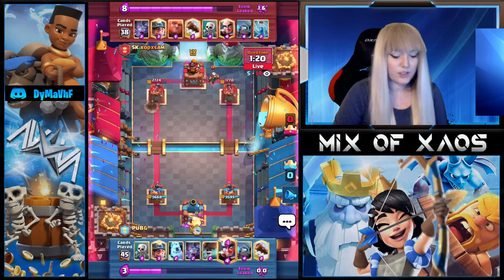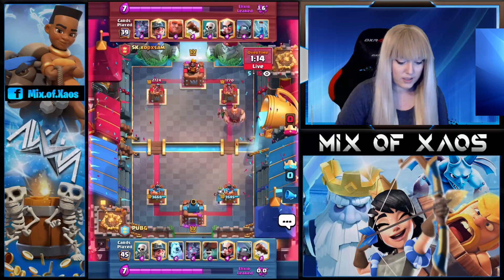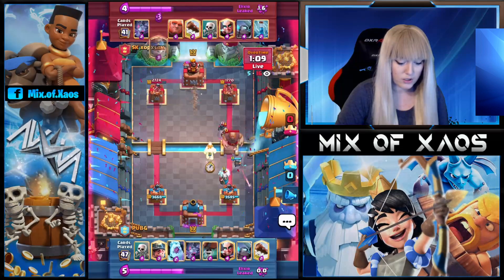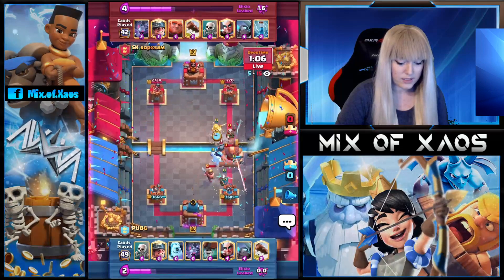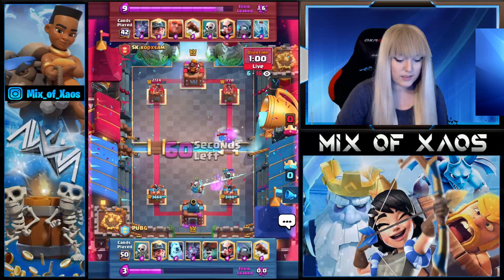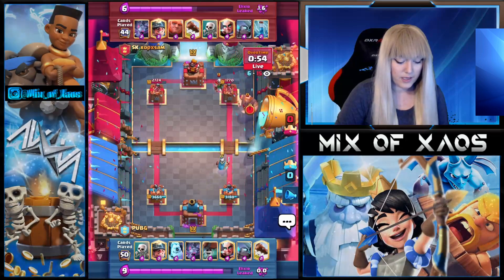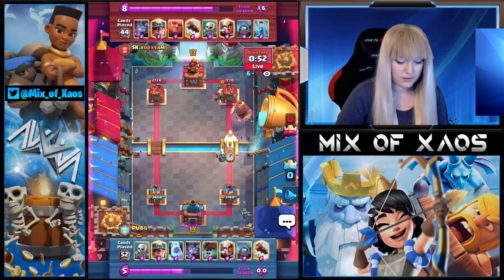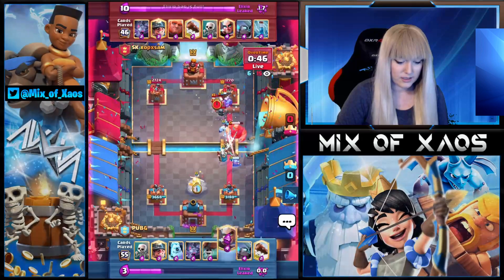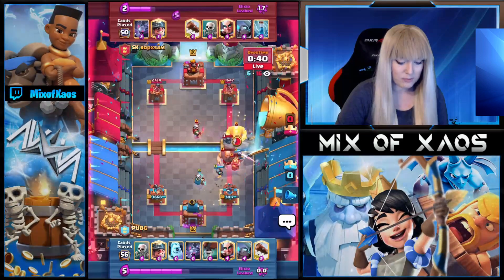We need to be very careful. Nice Ice Golem, and nice kite with the Wall Breakers for that Mini Pekka. Bats for the Magic Archer — beautiful defense by PUBG! Now Magic Archer in the back by Op Sam. Those pushes are really difficult to handle, especially with Magic Archers. We don't want Magic Archer chip, so we are playing Mini Pekka on the side so the Magic Archer is caught. Unfortunately the Miner is going to get a little chip but we are still in a tower advantage.